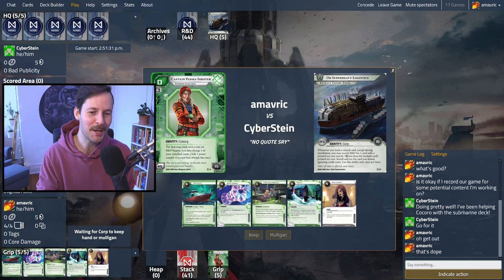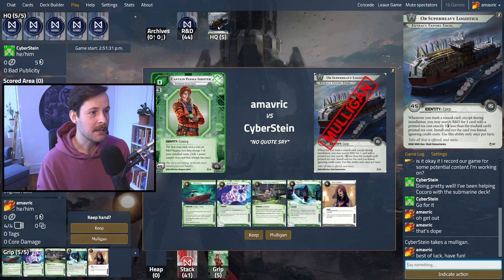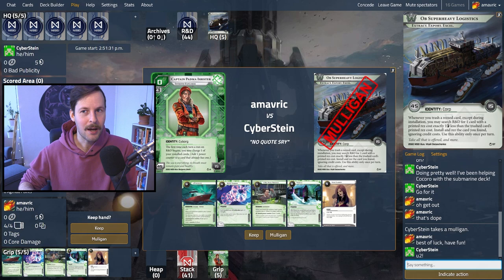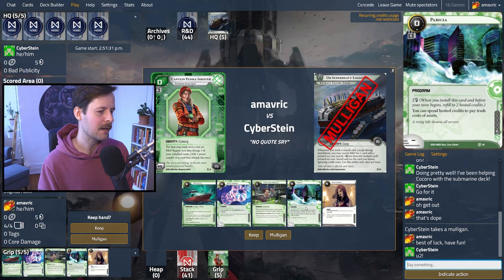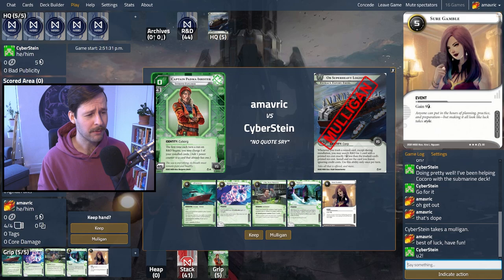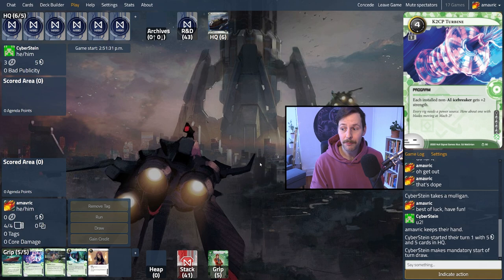This is really funny — Cyberstein is doing pretty well. I've been helping Kokoro with the Submarine deck, which is what we're playing right now. I don't think they know. Best of luck, have fun — we're playing startup. Cyberstein took a mulligan. Off is something I'm kind of unsure about in startup — it has one really mean combination, which is the Half-Run into Stavka thing. When you rez Stavka, you can trash something — as long as you can trash Forecaster — and then they can't break the Stavka. It's really rude. We have redundancy in our breakers, but there's not a lot of recursion in the format.